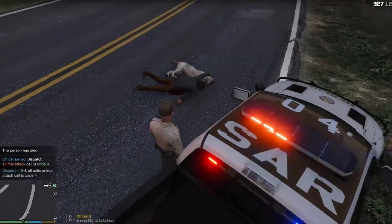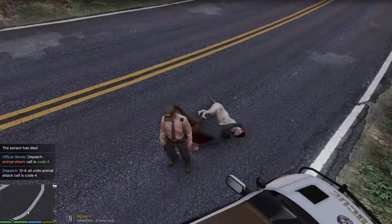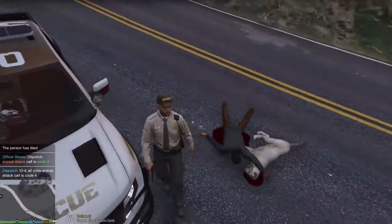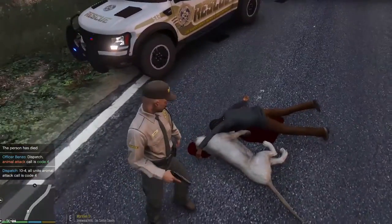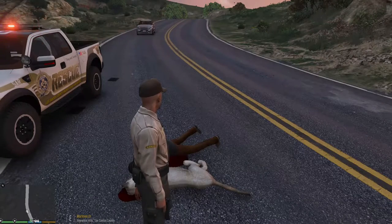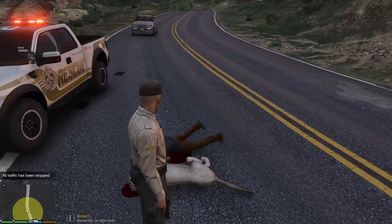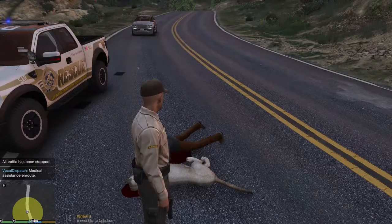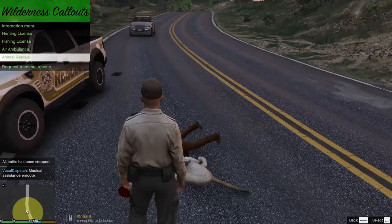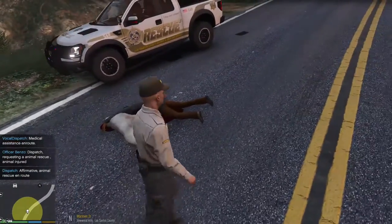It looks like he's hugging the mountain lion. He's like, 'Thank you mountain lion, I appreciate you eating me. I will lay down and go to sleep with you.' He's got his arm around the mountain lion. Okay, we gotta do two things: first, let's block off traffic. Requesting paramedic — we've got a medical emergency in Vinewood Hills. We're also going to call in animal rescue.